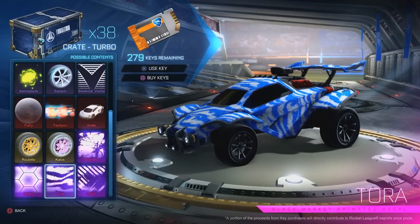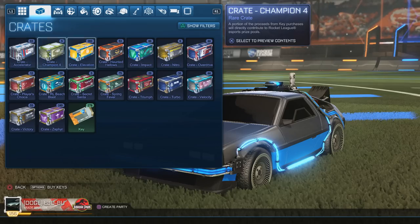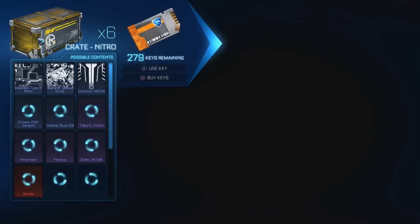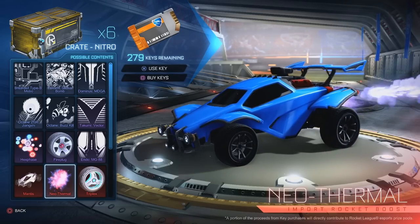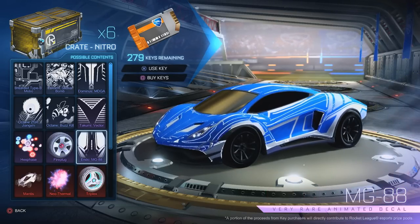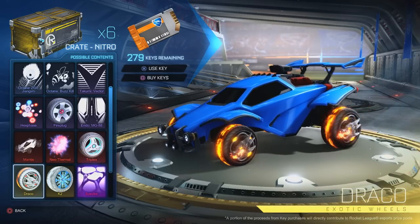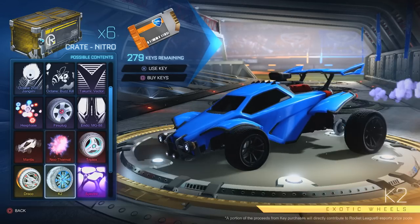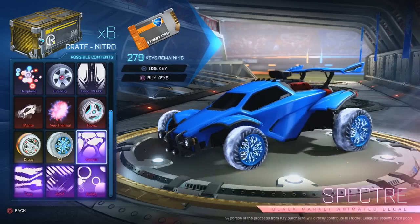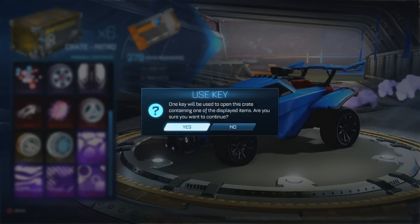The next crate after the Turbo crate was where I first started — the Nitro crate, probably my favorite crate of all time. Quick story: the first time I ever did a Nitro opening, I opened 40 of them and got Titanium White Triplex and Titanium White Draco. I went insane. Obviously Draco, K2s, and a bunch of mysteries in there — absolute awesome crate. Let's get into these five bad boys.